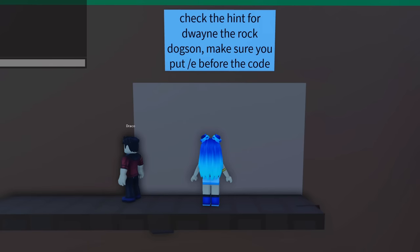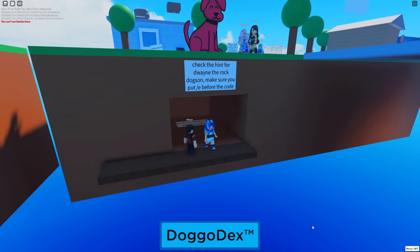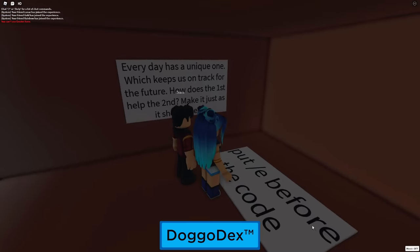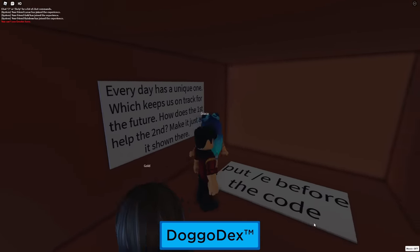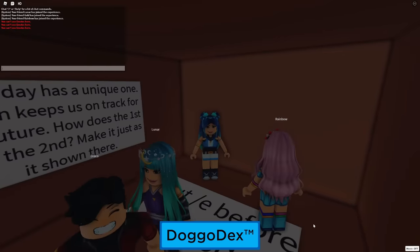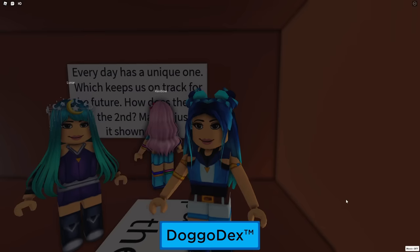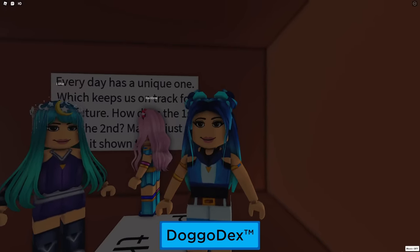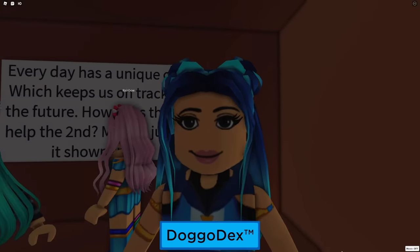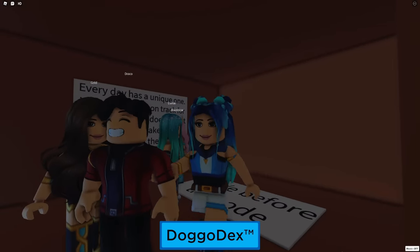Hello, Dwayne the Rock Dog. I bet we know what the password is. It's probably Boulder. No, guys, it's a rock. Come down here. Put E-Rock. It says every day has a unique one which keeps us on track for the future. How does the first help the second make it just as it's shown here? Put E before the code. Every day has a unique one, and the future. So one is one, and the future after one is two. How does the first help the second? It's one, two. I Googled it. Is it 12, two, one? Maybe the comments can explain it.